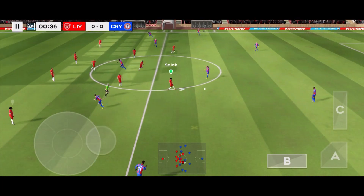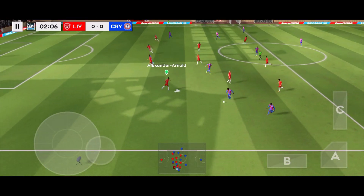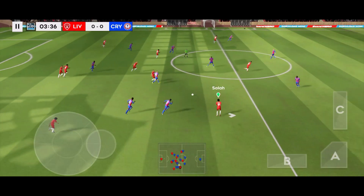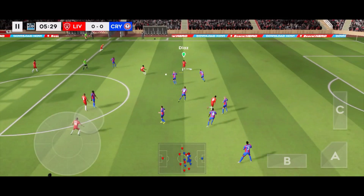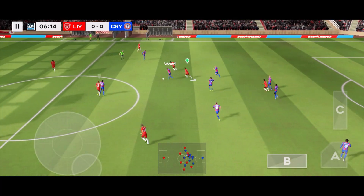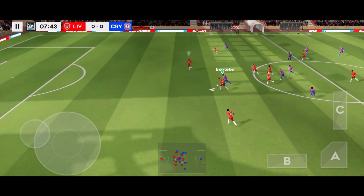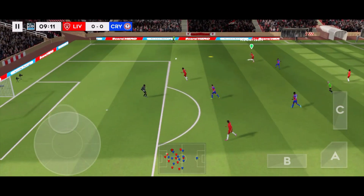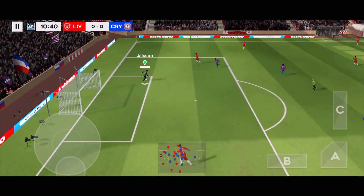Off we go! Let's hope for some goals today. Passed inside. That's good link-up play. And Zaha — oh, wonderful trickery here. It's with the defender now. Back to the keeper.